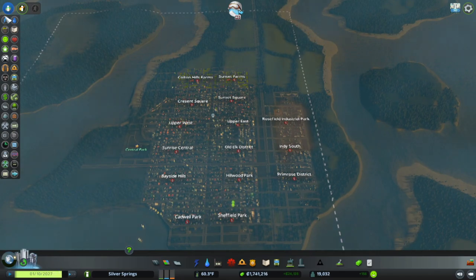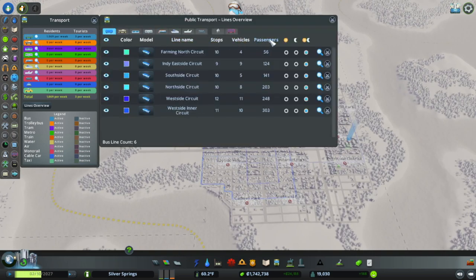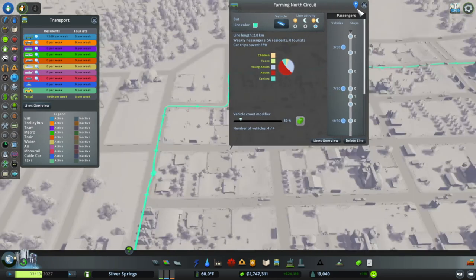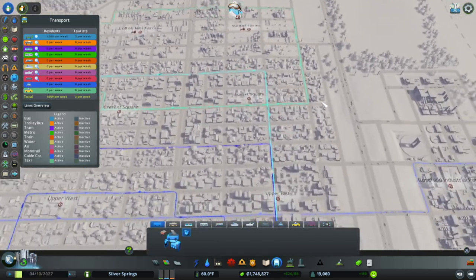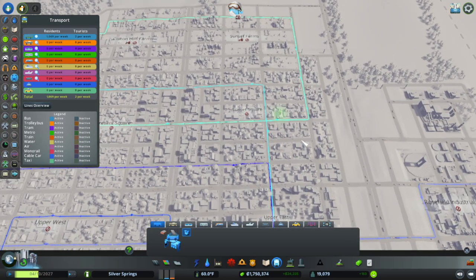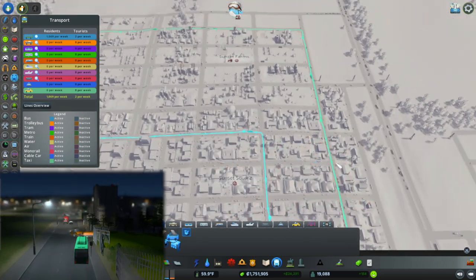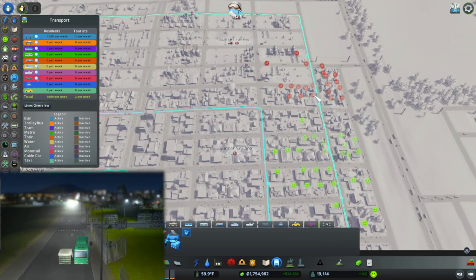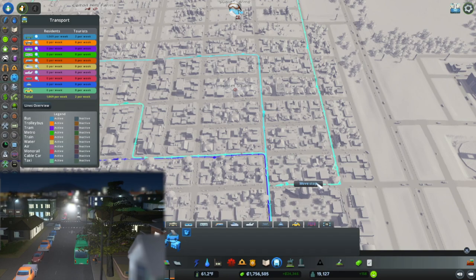Let's look at transportation one more time. The west side inner circuit and the west side circuit are getting a lot of use. The farming north circuit is not getting much use — I kind of want to change the way it works, because I think the reason it's not getting as much use as it could is where the route is going. I'm going to move these stops so they're not just piled on top of each other.